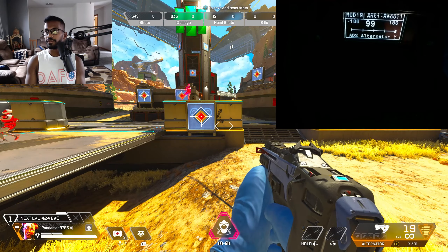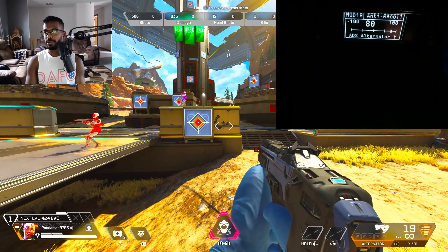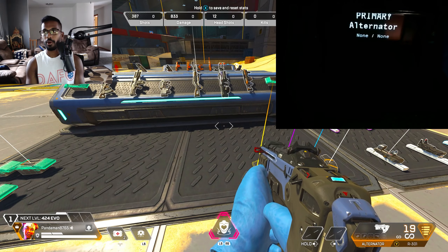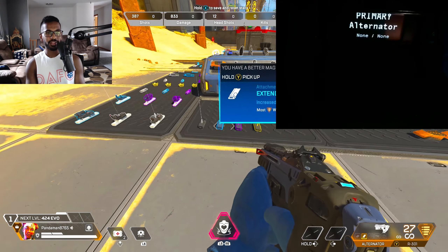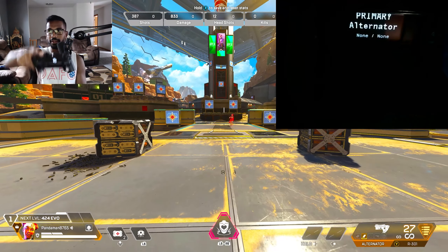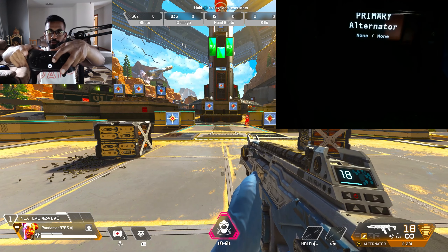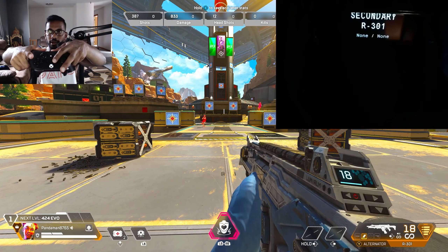That takes you into ADS alternator X value — that's left and right. Press down on the D-pad to get to the Y value, which is what you want to adjust. Since it shot up, I'll increase it. Testing at 60 on the Y — it's pretty much a beam, still shoots up a tad. Testing at 100 — that's a little too much, it's shooting down. Trying 80 — still a bit much. Going with 70 — you can see that's pretty good.